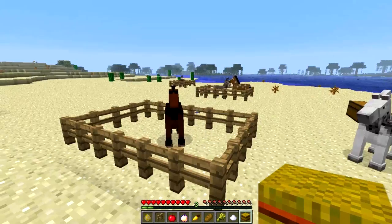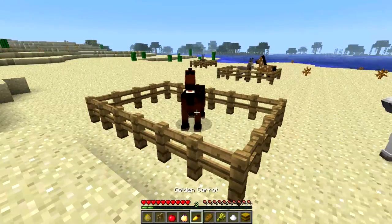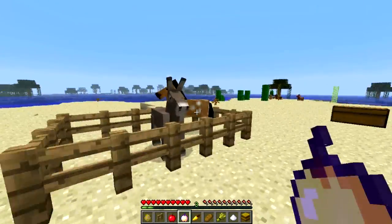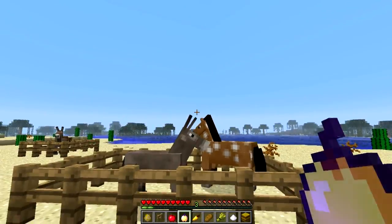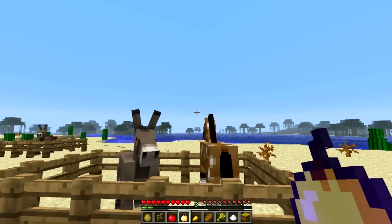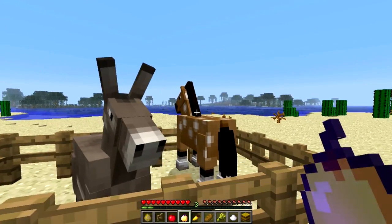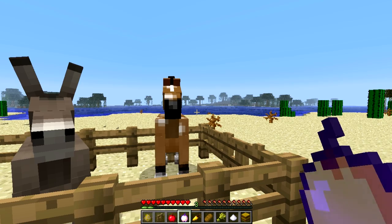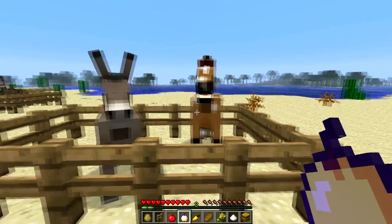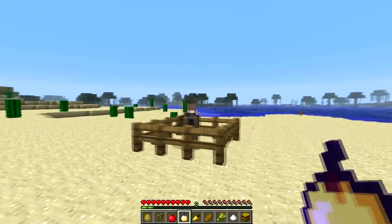Now for the golden apple and golden carrot — the golden apple gives five hearts, four minutes of growth, and 10 percent increased taming probability, so it's overall the best item to feed them. The golden carrot gives only two hearts and one minute of growth, but increases taming by five percent.